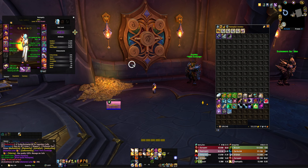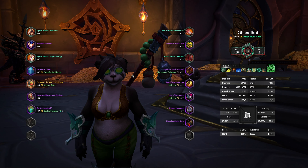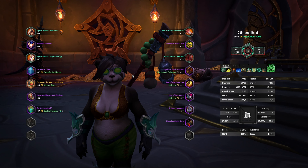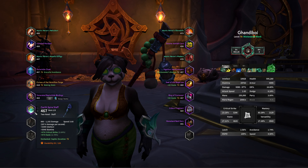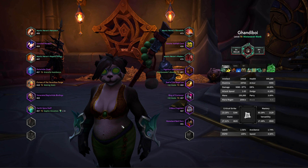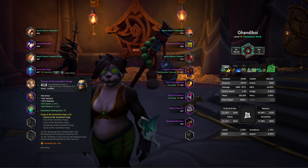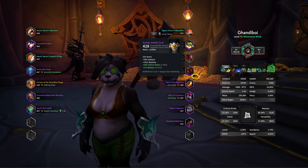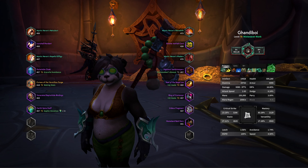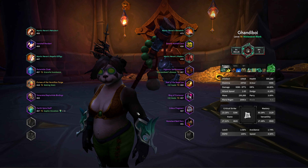Now let's take a quick look at the Mistweaver Monk. Mistweaver focuses more on haste and versatility in terms of secondary stats, so that's what we're hoping for in the vault. We have a pretty good weapon at 467, got that a few weeks ago. The main weak spots are the chest sitting at 418 item level and a 428 waist. Our trinkets are pretty garbage too — they're both season two trinkets, so that's not very good.